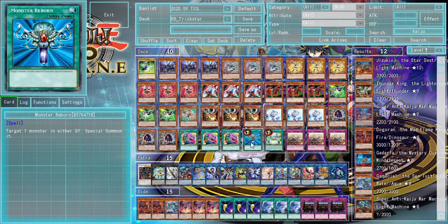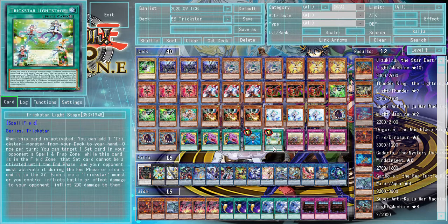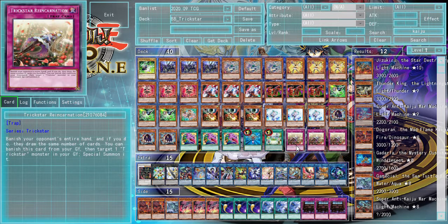Then we have one copy of Monster Reborn, just a very solid one-of. Trickstar Light Stage — you only run one, but both of its effects are really good. Being able to shut off back row when you're trying to go for an OTK is solid. We also have three copies of Trickstar Reincarnation, which is part of that pseudo FTK that you hope to set up if you're going first.